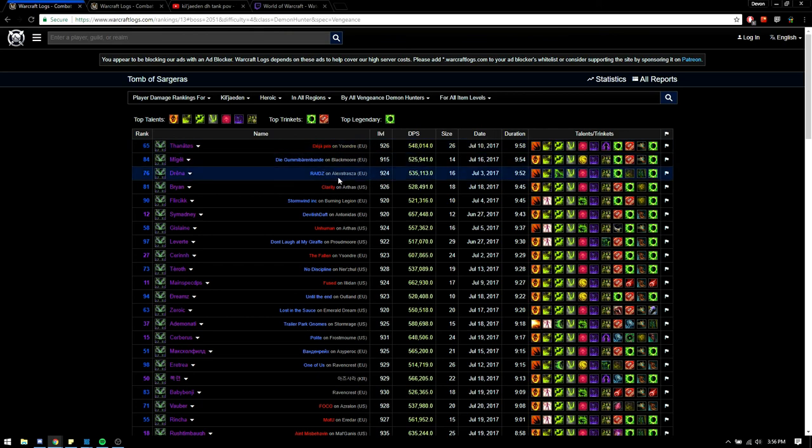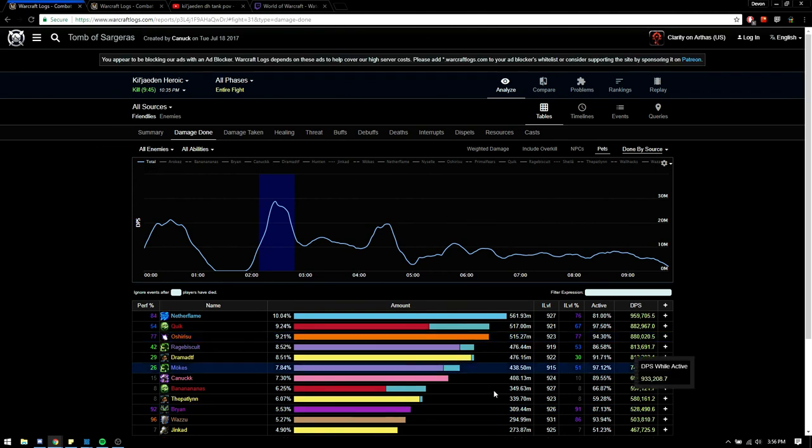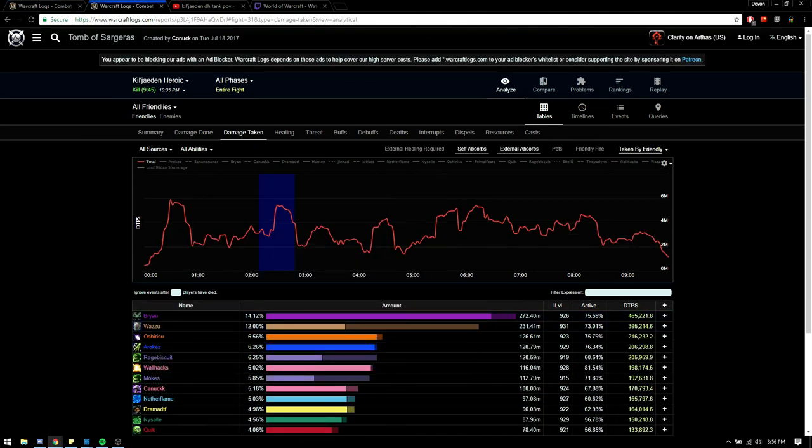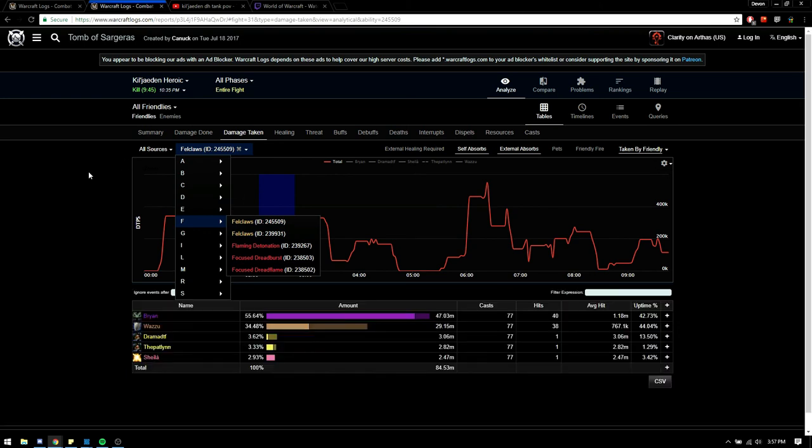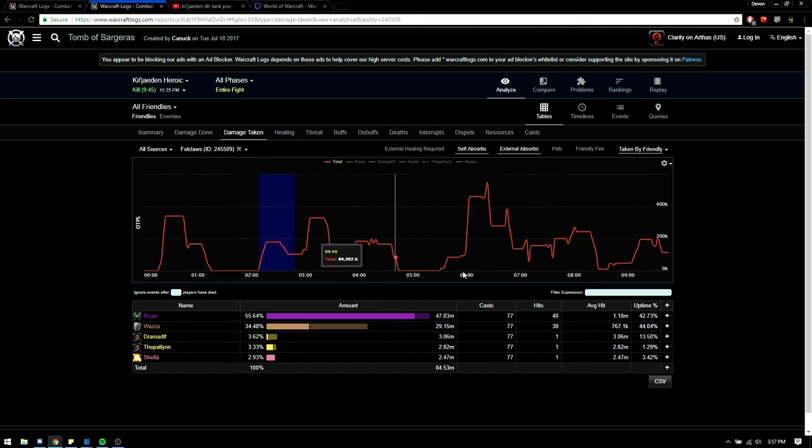Go down, find the first English one — so Brian — click on him and analyze the log. Going over the log, the first thing I want to look for is the timing of Felclaw. If you have to do the Armageddon Hail, look up the timings for that too. In my raid we have enough immunities between mages, paladins, hunters, and demon hunters, so it's best to have them soaked so you don't take damage. To find Felclaw, go to Damage Taken, then Abilities, and filter for Felclaw. This will show all the damage taken from Felclaw.